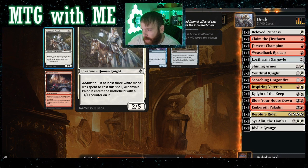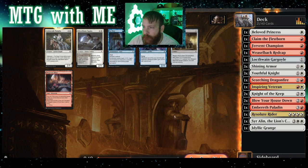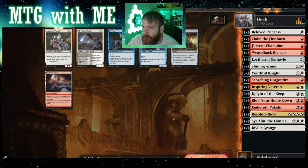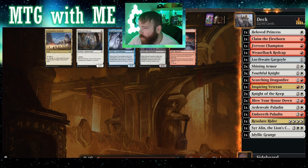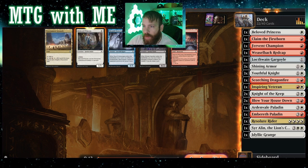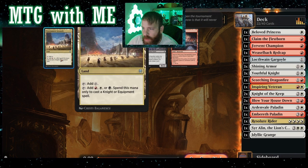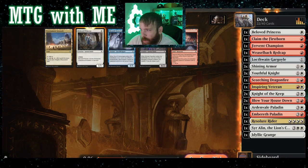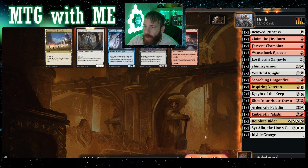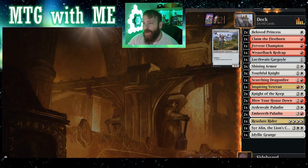Adamant — if at least three white mana was spent, enters with plus one plus one. We saw that one last time. I'm going to go for it. All right, on the lifelink. Tournament Grounds — taps only to cast a knight or equipment spell. It does help with Boros a little bit, but I'll go with the one-one lifelink. Hey — Embereth Paladin came back around! That's so good, that's so good.